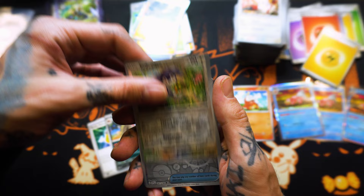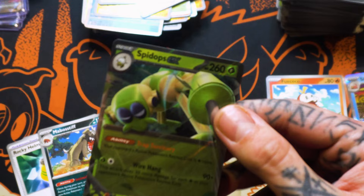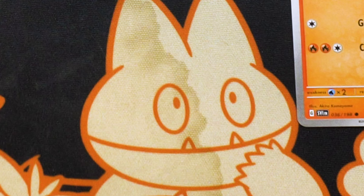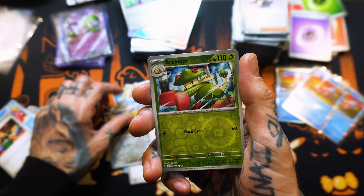Mastiff. Reverse Holo Indeedee — it's our first Indeedee. Reverse Holo Neatball. Spit Ops EX again, boys — I got two of the same EX hits back to back. Is Charizard in this set, y'all? Like I said, I don't know what cards are in this set. This is a complete mystery to me.